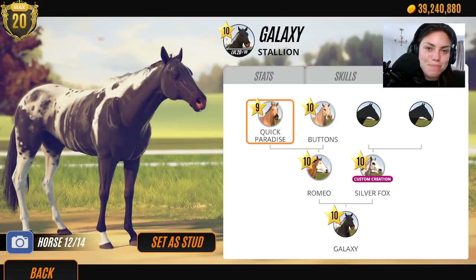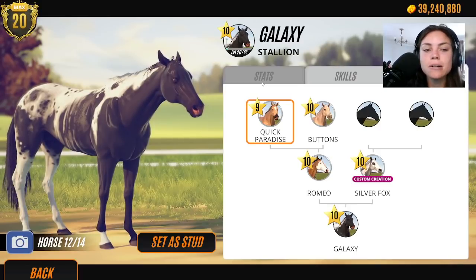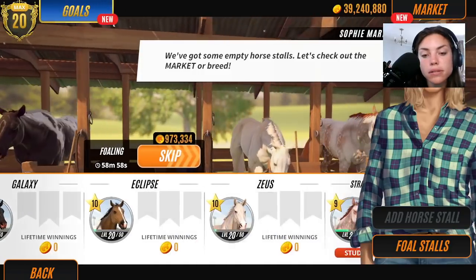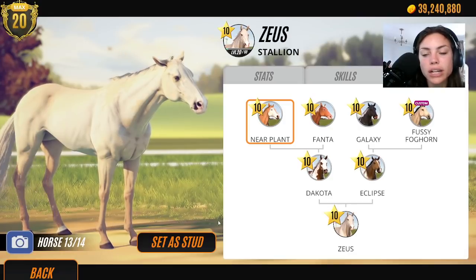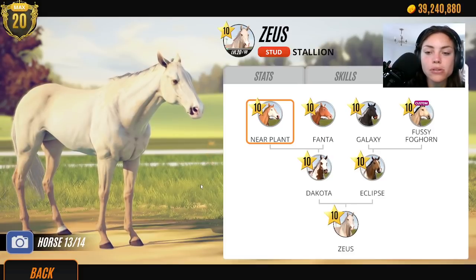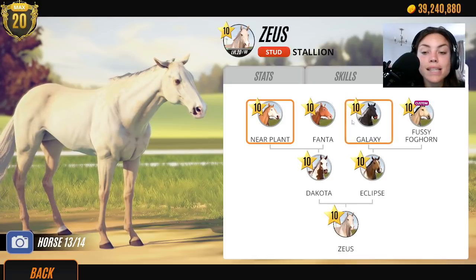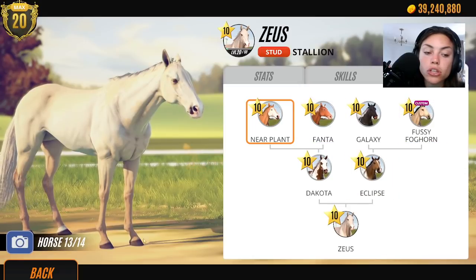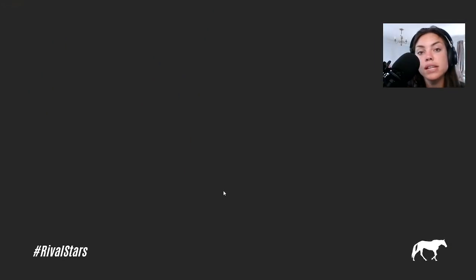Who remembers Romeo and who remembers Buttons? If you remember Romeo and Buttons, then you are part of the original OG clan. Zeus could be a dark horse here - we might even end up selling Zeus. Why am I going to use Zeus as a stallion if we're trying to breed Appaloosa horses? Well, look at his mum and look at his grandma. He has got Galaxy in there and Fanta - I remember Fanta had cool coat patterns. So we've got two Appaloosas in his family line. Let's breed him.